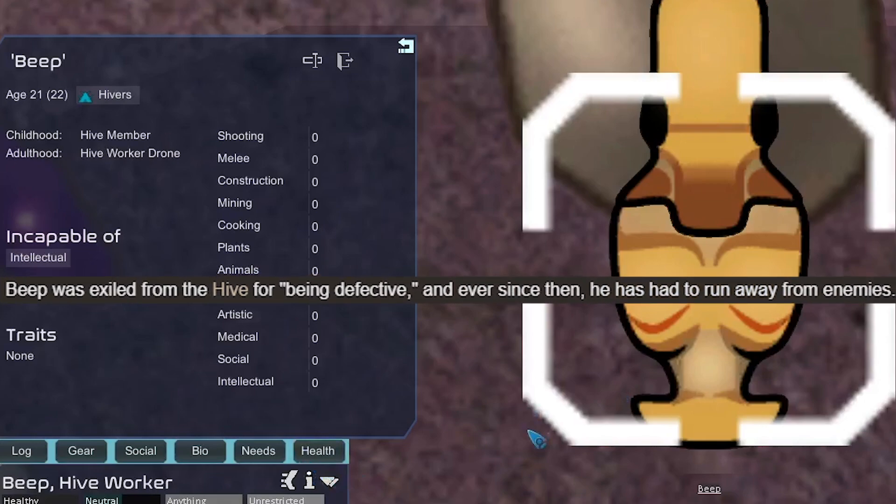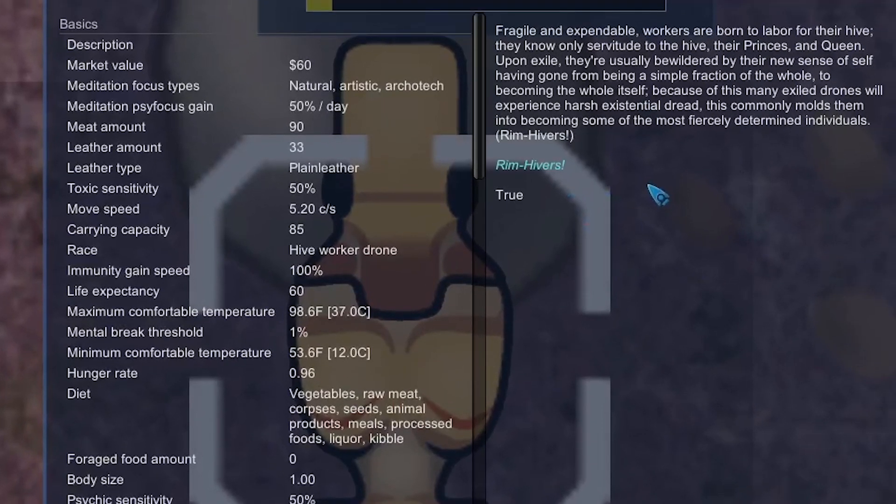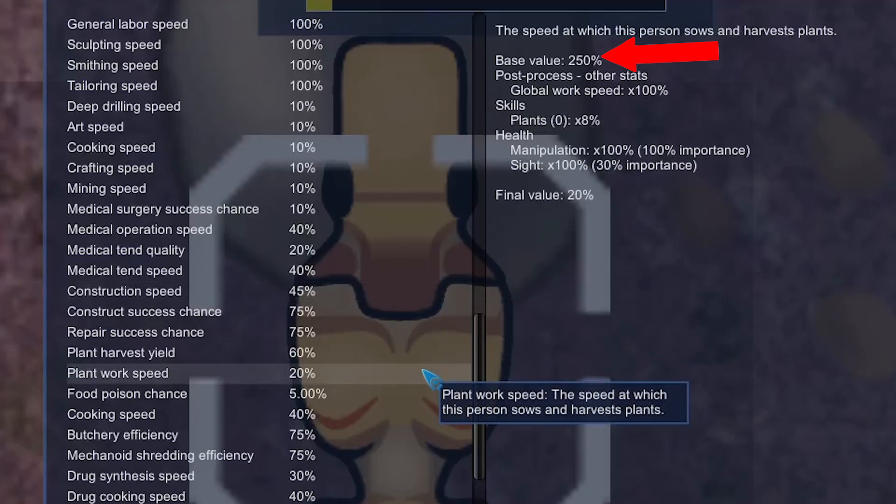Beep does start with one in all skills. There already was a Kenshi race mod, but from what I understood they did not alter the stats of the characters in any way — but this mod does. It's said that hive worker drones get less construction speed, but they actually get more. They get quite a bit more plant work speed at 250.